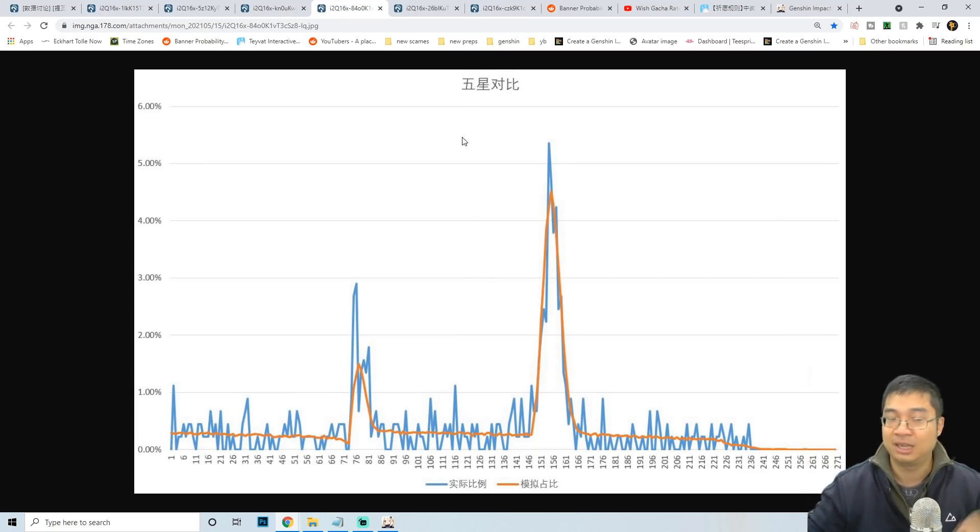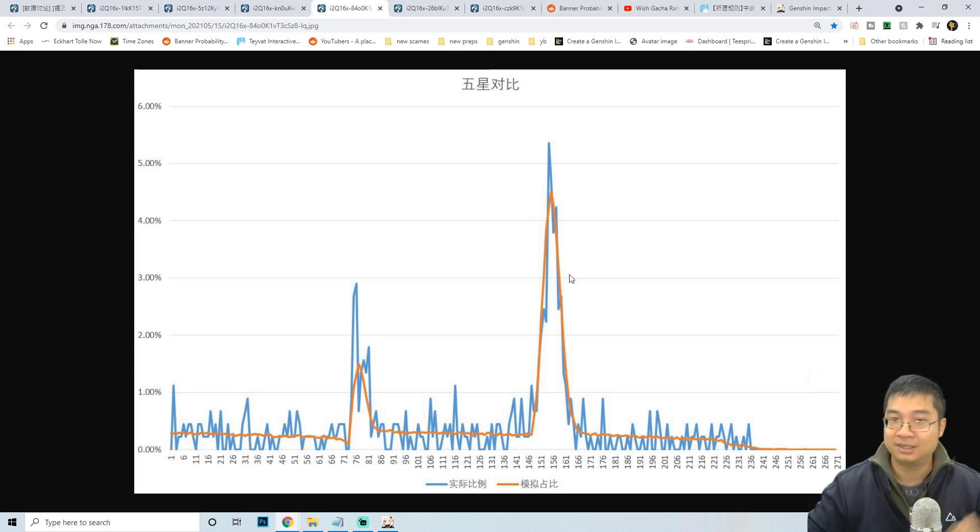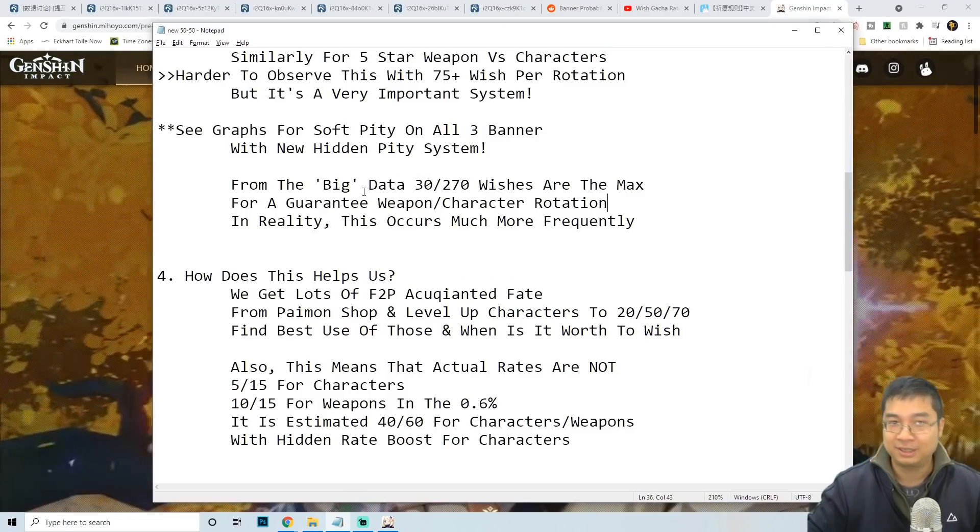Coming to the five-star pity summary, you can see the soft pity on the standard banner happens between the 71st and 76th wish, increasing the five-star chance. But other than the soft pity, there is actually a bigger pity — around wish 151 to 161, the rates of getting the character or weapon you're missing dramatically increase again, and this time it is much higher than soft pity. So the first rate boost is around soft pity, and the second much bigger rate boost comes if you didn't get your target item the first time.